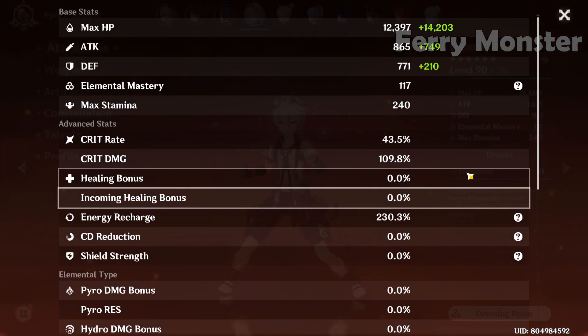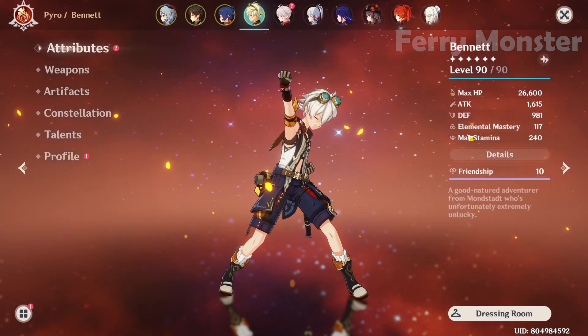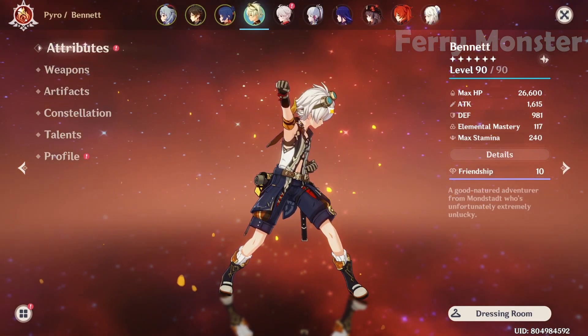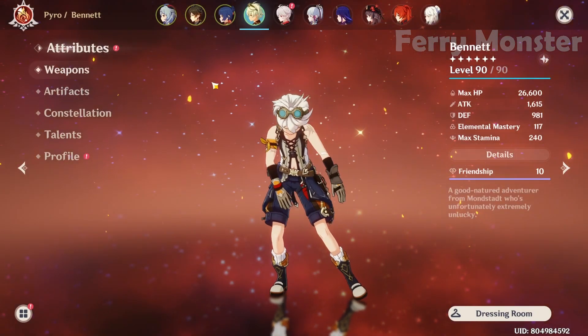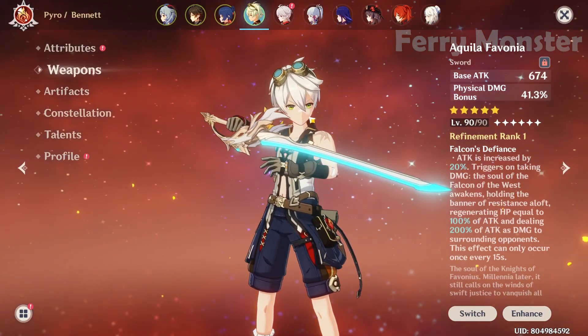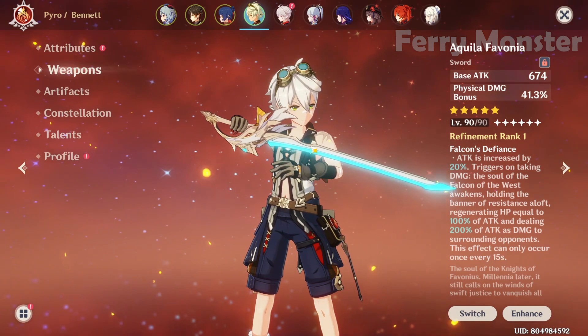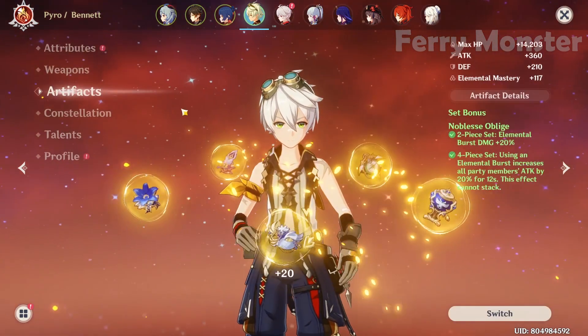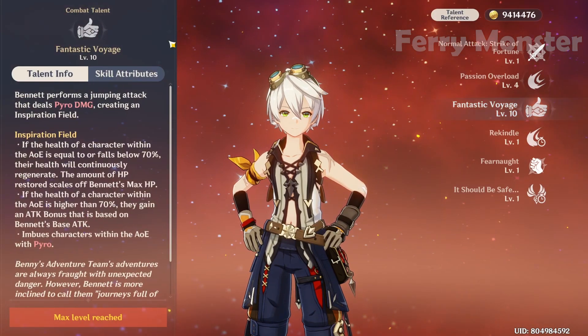For Bennett, I use 4-piece Noblesse Oblige and focus on his ER. For weapon, try to get the highest base attack sword available. Artifact main stats focus on ER, and talent priority is on his burst.